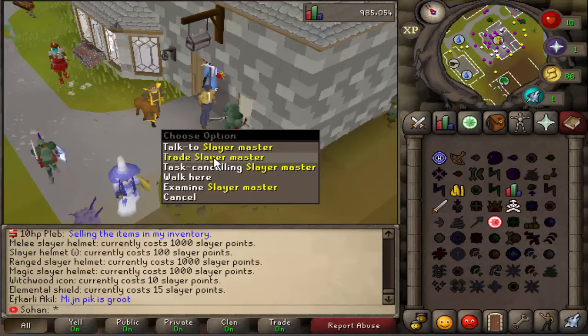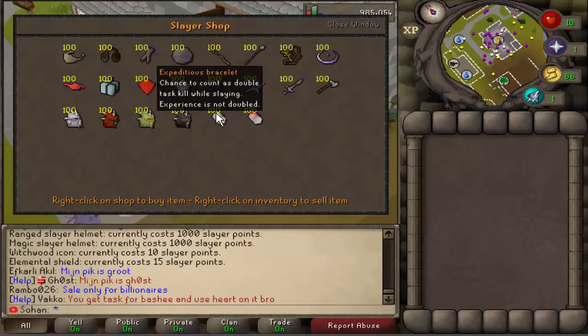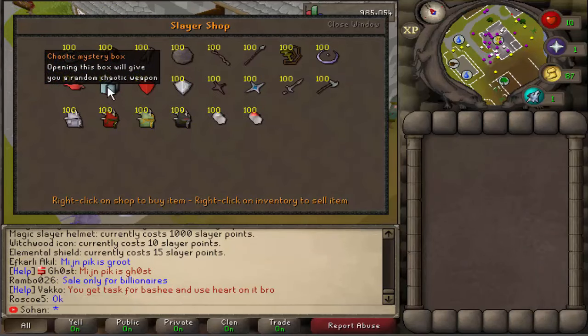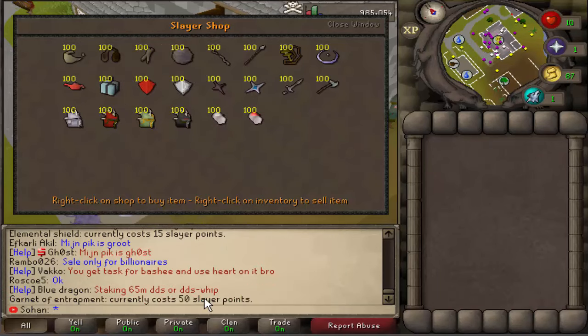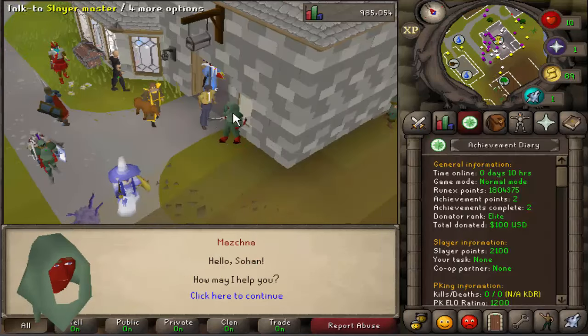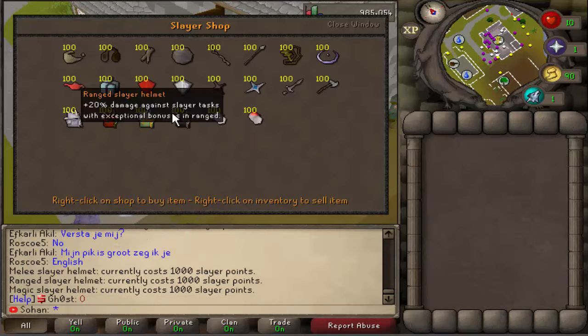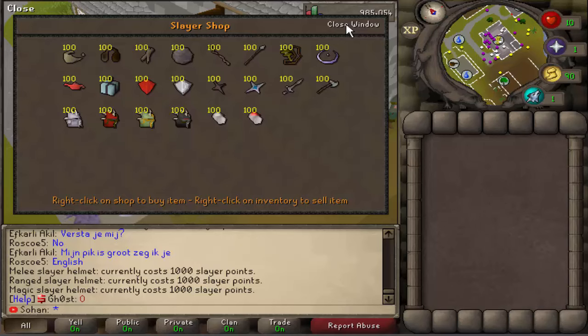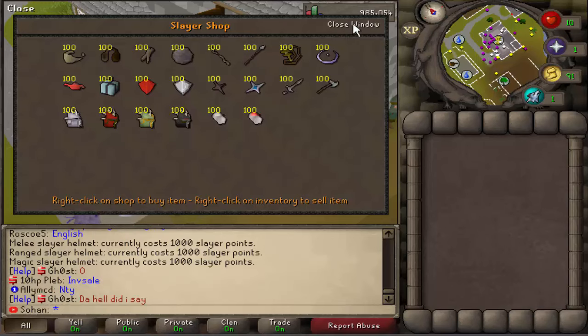In the Slayer Shop, you can also buy some really cool stuff. If you trade them, you can buy a Melee Slayer Helmet, Ranged, Magic — they have some really cool stuff in here, including a Chaotic Mystery Box, Slayer XP Lamps, and you can even capture any Slayer Monster as a pet by buying a crystal for only 50 Slayer Points. I have 2,100 Slayer Points right now, so I can pretty much buy any of these Slayer Helmets, but I'll save them until I decide what I want.